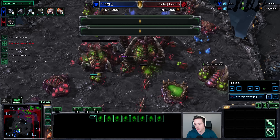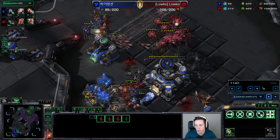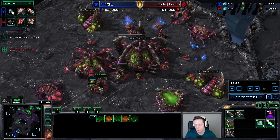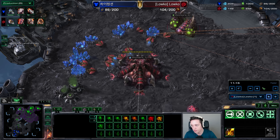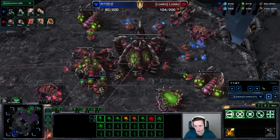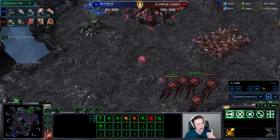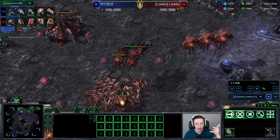I end up killing a lot of SCVs here — 17 worker kills already. I'm getting slightly ahead in supply count, but keep in mind MULEs are extremely powerful and ending a Terran player like this isn't really going to happen. So I've decided to put down the +3/+3 upgrades, the Adrenal Glands upgrade, and very shortly the Ultralisk Cavern as well — all while spreading creep very poorly. I'm getting +3/+3, getting my Ultralisk Cavern, getting Adrenal Glands, and will be getting the Chitinous Plating upgrade for the Ultralisk Cavern as well.